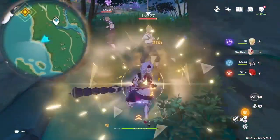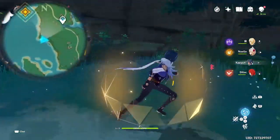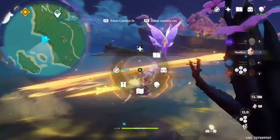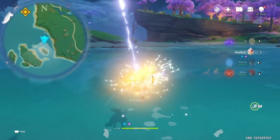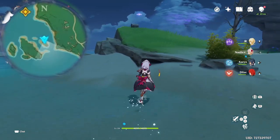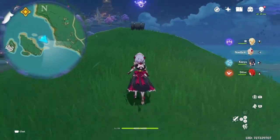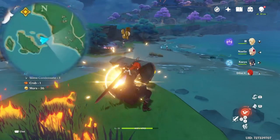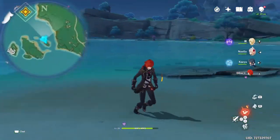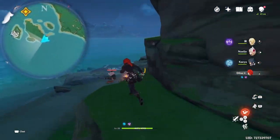Then immediately after you come out, with these treasure hoarders, you want to come to the left side where you fight them. Then keep following the wall and you should discover a chest hidden just behind there. After grabbing that chest, you want to immediately use the flower to help you get across to reach this island. There are your next two chests: the first one is just right in front of you, and once you defeat enough slimes around the area guarding the chest, you'll be able to unlock it. Then you want to start following the electric Seelie you just triggered — by following it, it will lead you to your next chest. Where your next chest is, there will also be a few Hillichurls; you do not need to kill them, but it's up to you.